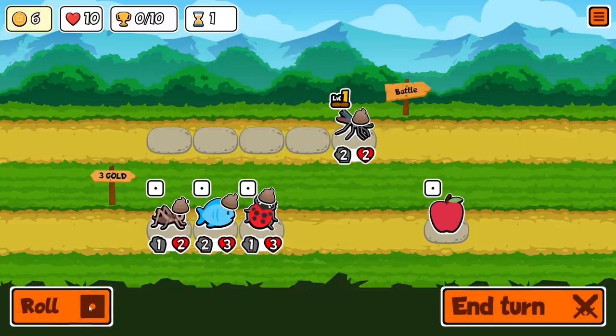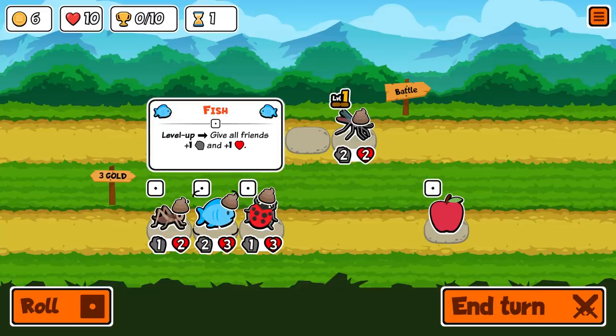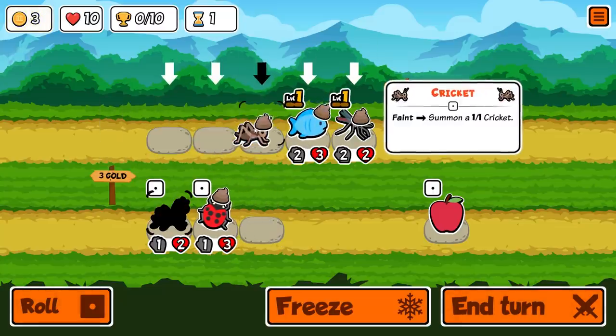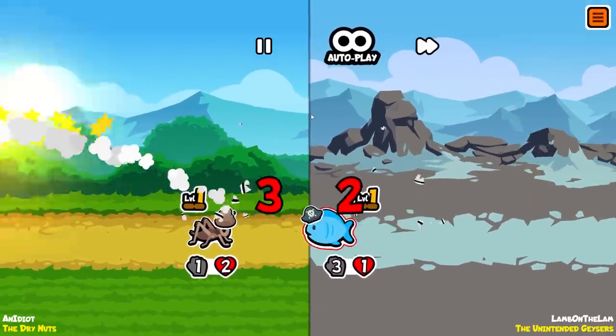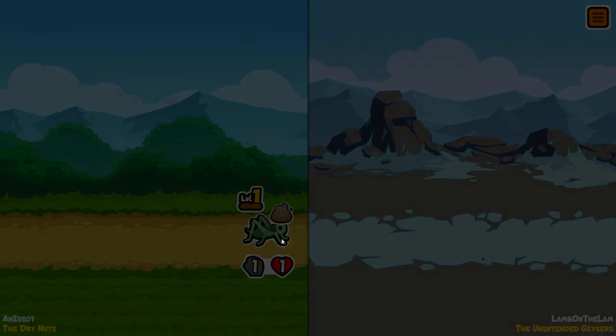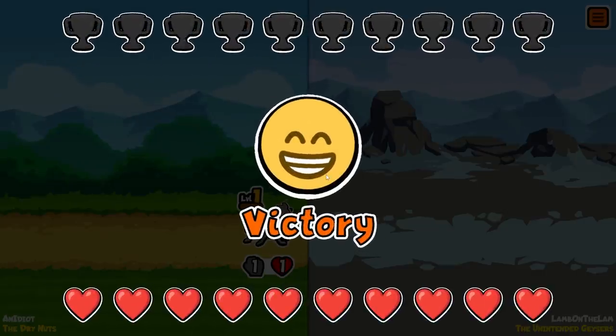So this time let's start with a mosquito. We're going to roll — going with a fish and a cricket, because it doesn't really matter at this point, making this battle pretty much irrelevant. Luckily the mosquito did take it out right away, but my little cricket spawns to save the day. First victory.